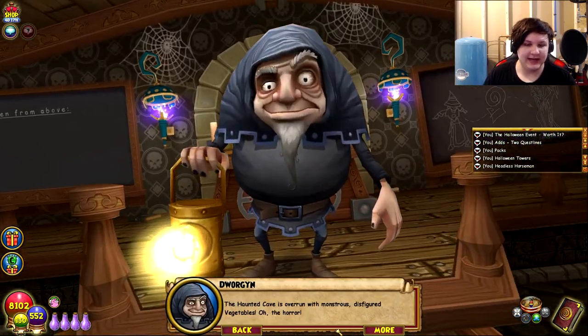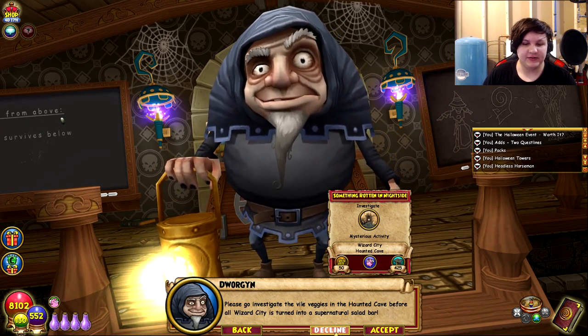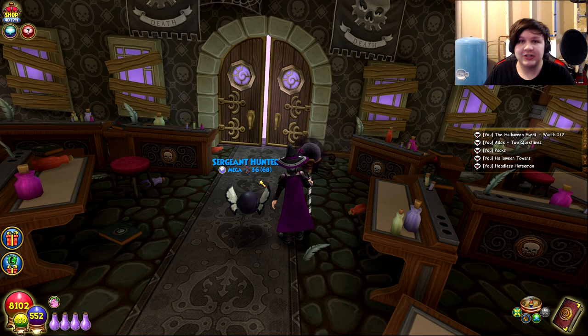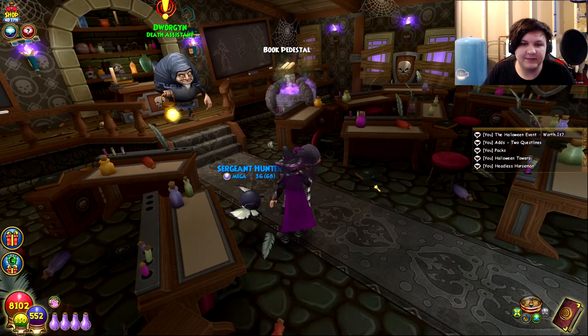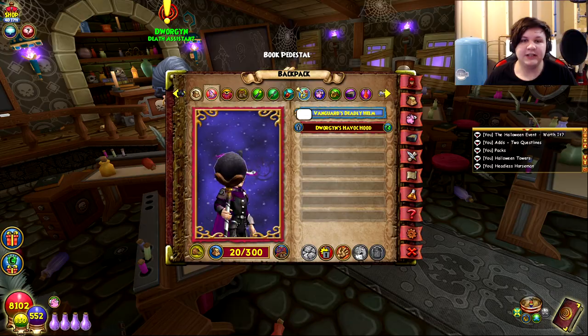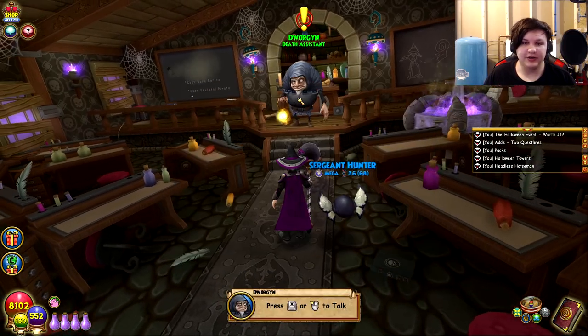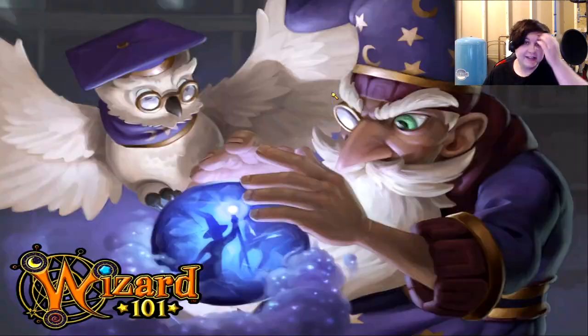Dorgan offers the second quest line, which is to investigate a mysterious cave. The quest is kind of funny — I do like it. If you do it right when you unlock it around level 12, it's actually really worth it because it gives almost 2,000 XP. All the bosses drop different Halloween-themed hats, robes, and boots. This quest also gives the Franken Bunny pet, which gives Healing Current — pretty useful for Storm wizards at lower levels.